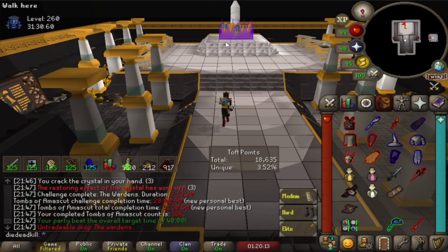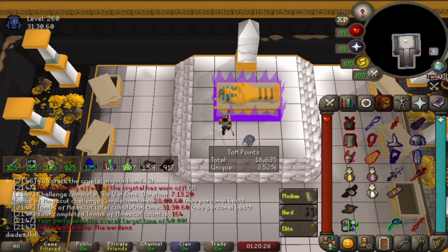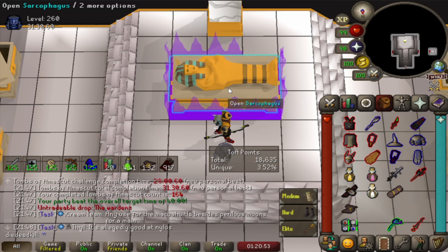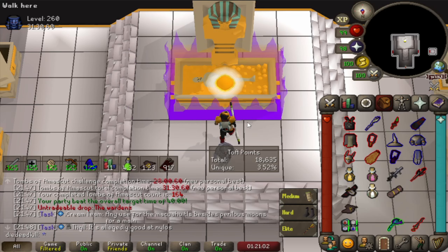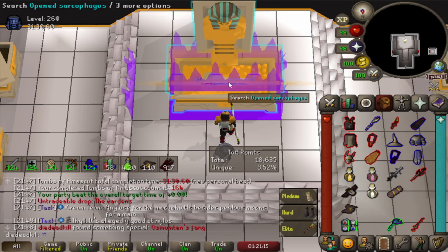It's purple on the 6th solo Tombs of Amascut! It's glitching out a little bit — not really sure if it's the 1.1.7 plugin — but I'm so happy it is purple. We do not want a Tumeken's Ring. Give me anything but a ring and I'm happy. Please, please, please — not a ring. It's a Fang! That's perfect, it's not a ring, it's a Fang! I'm very very happy with that. My heart was racing that I would get another ring, but it's a new collection log slot — it is a Fang!